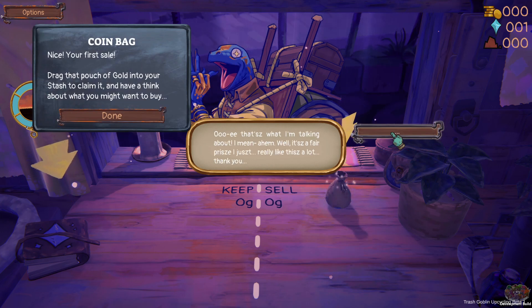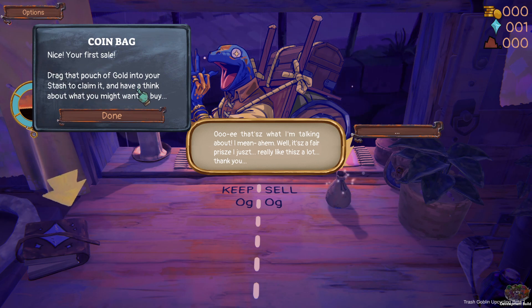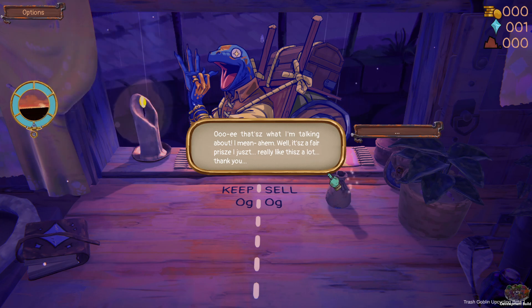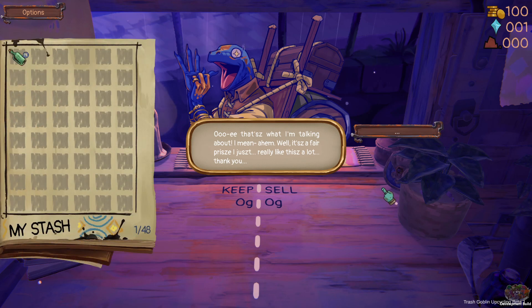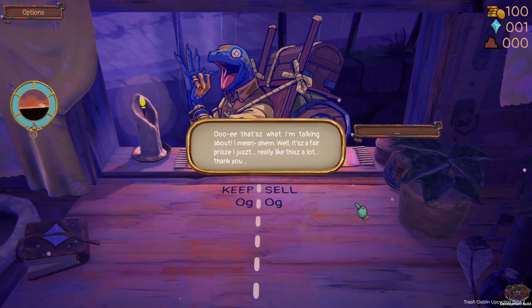This is what I was talking about. It's a fair price. I really like this a lot. You're in for a sale. Drag that pouch of gold into your stash to claim it. I love his face — his face is golden. It's all that bottle there, though.